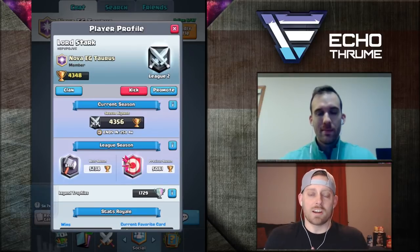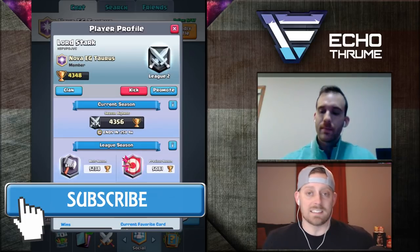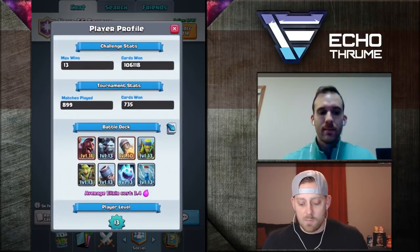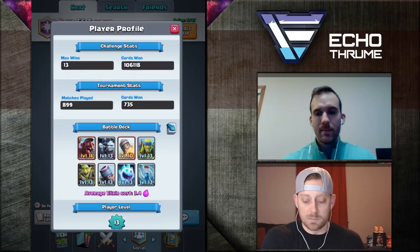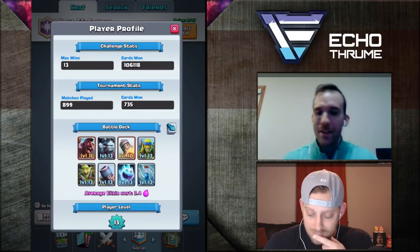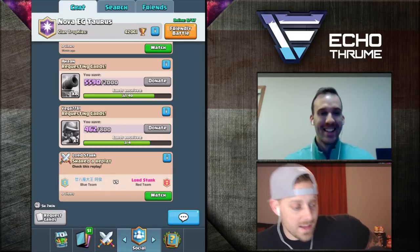Here we are with Lord Stark and his profile is right here in front of you. It's the beginning of the new season — he's at 4348 right now, but his all-time high is 5362. One of the decks we're looking at today is this hog mortar deck. It's a bit of a hog mortar swarm deck. Welcome to the show — how are you doing, brother? Hey Echo, thanks for having me on, glad to be here. Hitting a lot of snow here in New York but just powering through on the ladder.